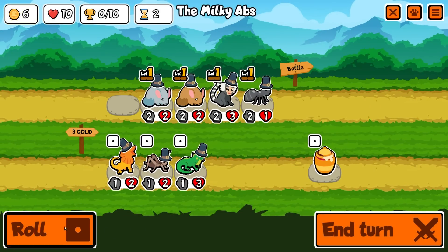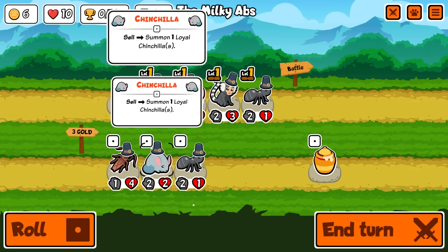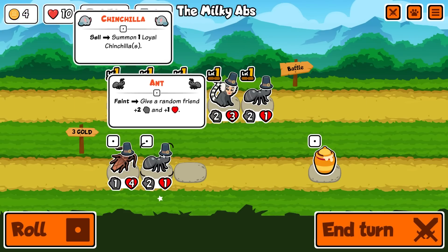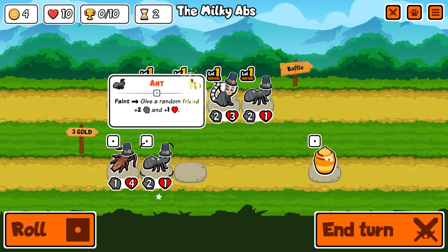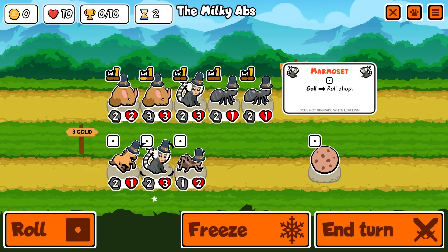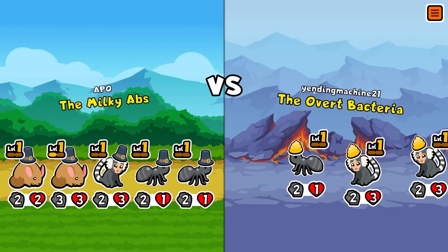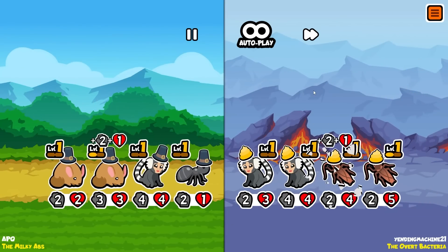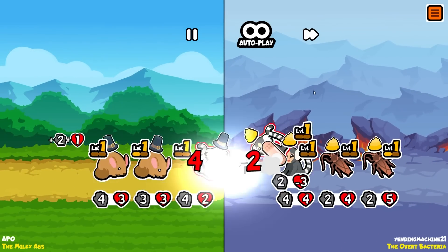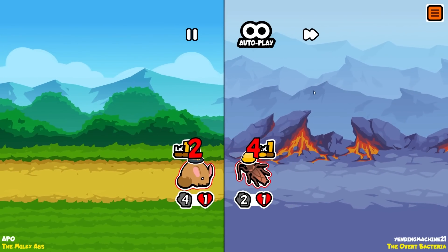We'll get another chinchilla, reroll - let's sell this for a chinchilla, sell this. Merge some of these, get another ant, reroll, another marmoset. Pretty weak team for turn two or three. They trade - two kills for this marmoset.